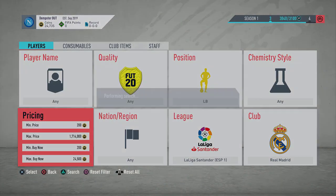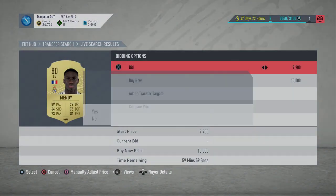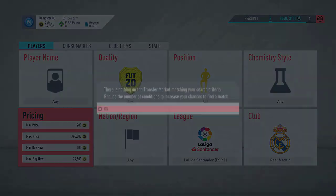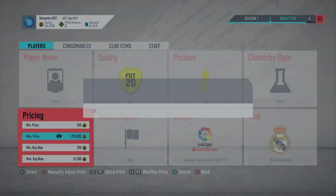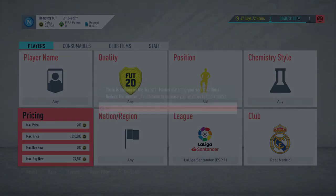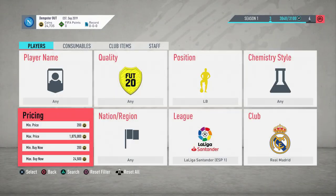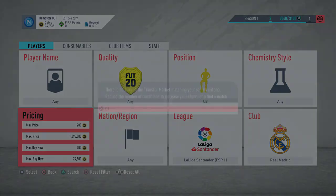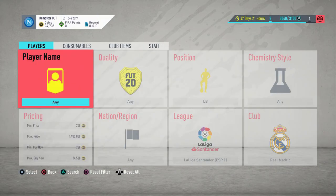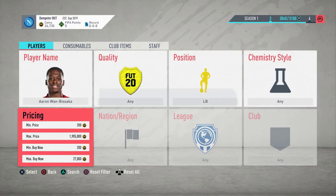I'm going to show you the top three players to snipe while they're extinct — you can see by the title that's the case. People are absolutely just holding them because they know what's going to happen; these are going to hit at least 30k, probably more, especially with a One to Watch card coming, which will make him extinct even longer. You can also do Aaron Wan-Bissaka — look at this guy as well.